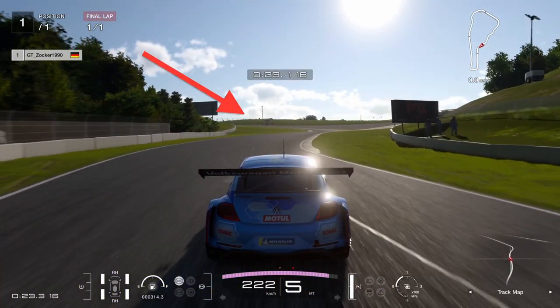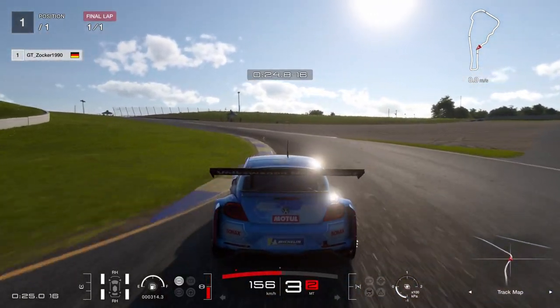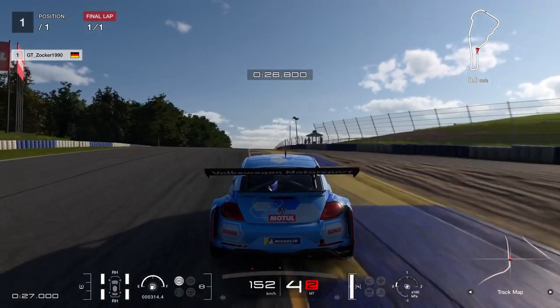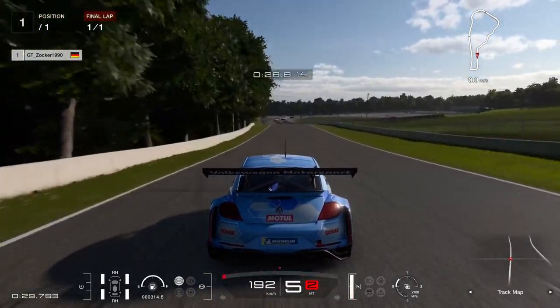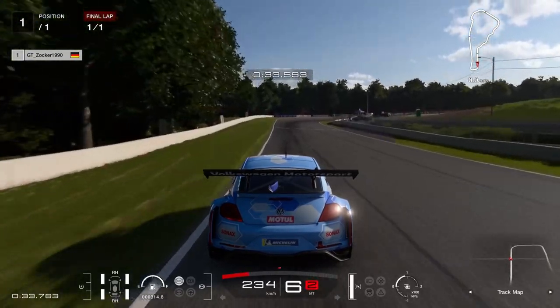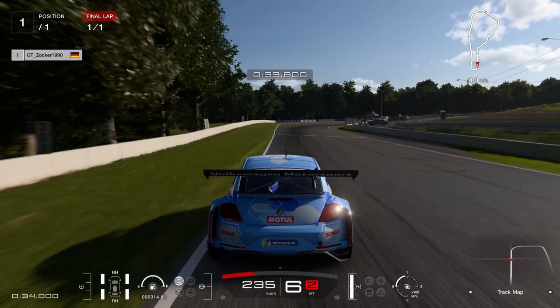Aim for the apex of the next curb — this is where you start to brake. Shift down to third gear and use as much track as possible on the outside of this corner. Be careful: if you go too wide on this curb you will get disqualified. My next reference point is this white line, with the braking point about 20 meters before it.